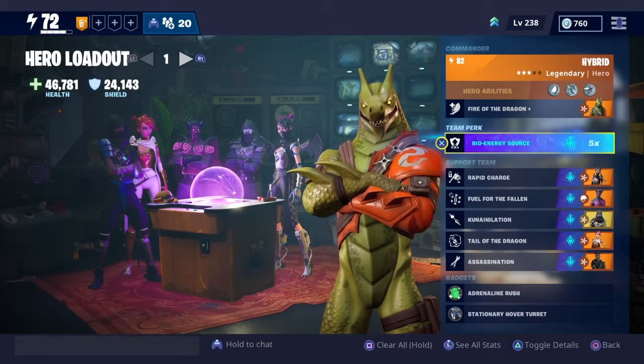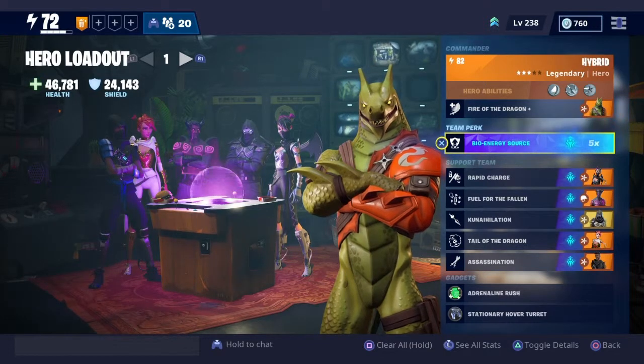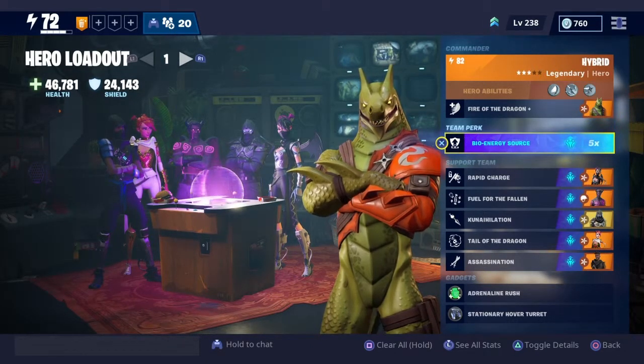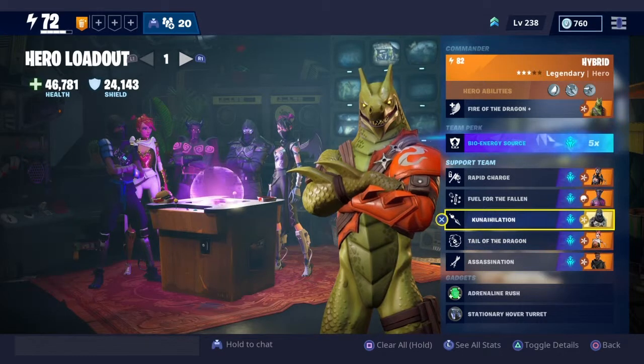I don't have any melee efficiency for heavy attacks because you don't want to decrease the amount of energy you use — you're going to be gaining back all your energy through Rapid Charge and Fuel for the Fallen really fast. This character is perfect for mob handling. If there's a bunch of husks gathering together you'll want to use this guy. With Spectral Blade and Sir Lancelot you're going to be doing a lot of AOE damage and gaining back a lot of energy. Tail of the Dragon Connihilation buffs up his abilities.